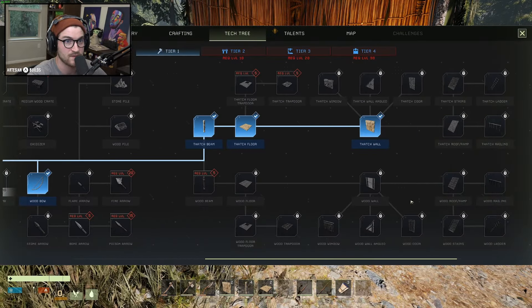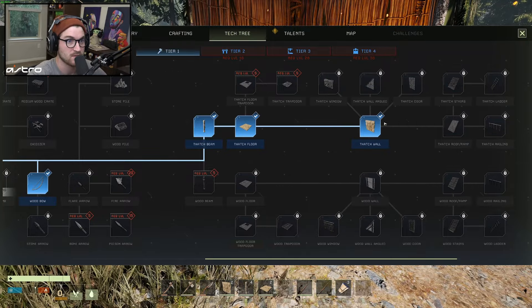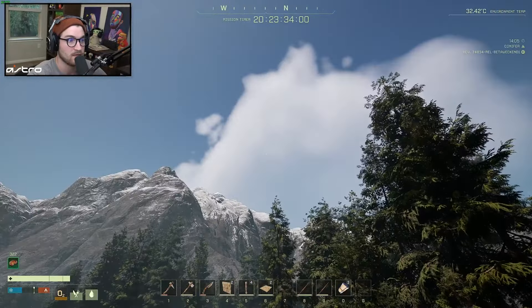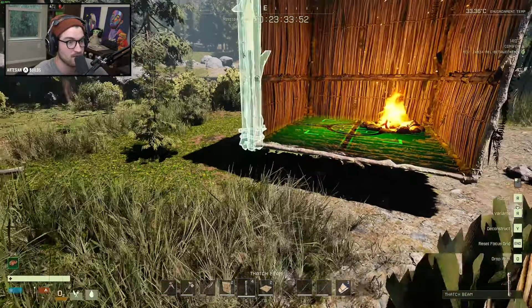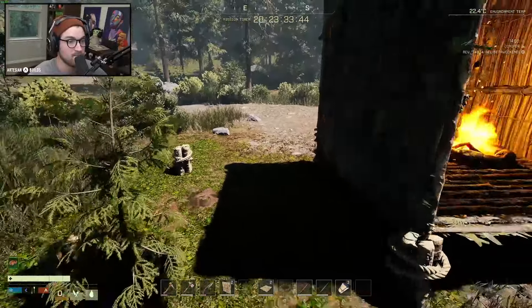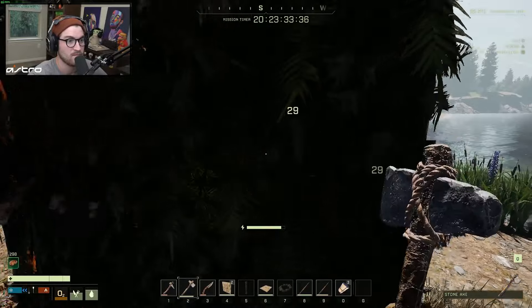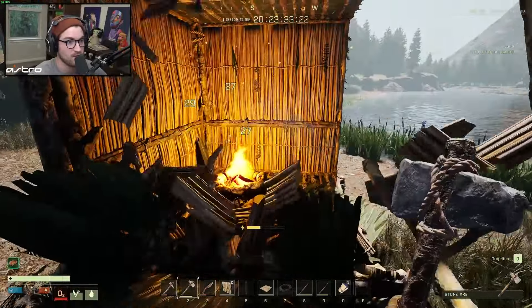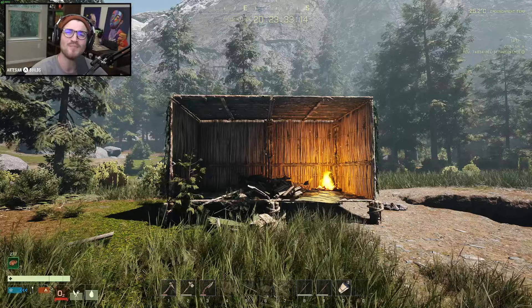I guess we keep expanding our base a little more, just so we have somewhere to go back to. We need to learn doors and doorways. I don't see doorways anywhere. Thatch window, angled wall, wood wall. The storm passed, the clouds are going away, and the calming music is coming in. That bear didn't chase me either — I'm so glad that jumping off a cliff into the ocean got rid of it. Not to say that's realistic, but I feel like a bear would probably give up after you did something like that.